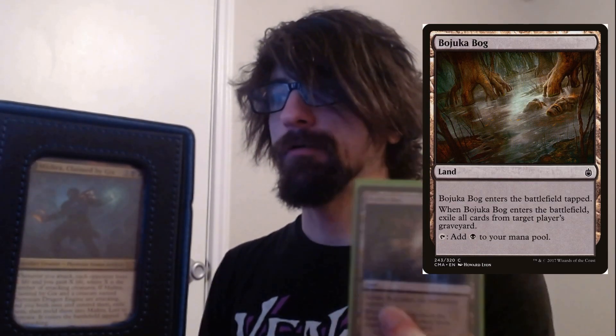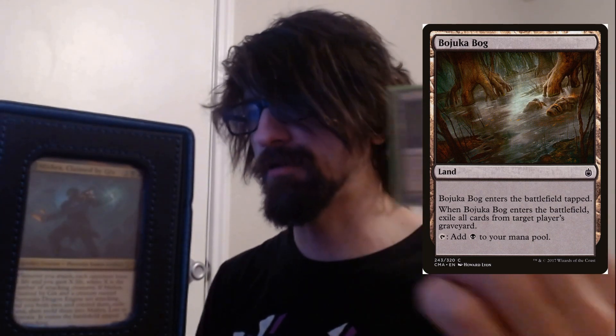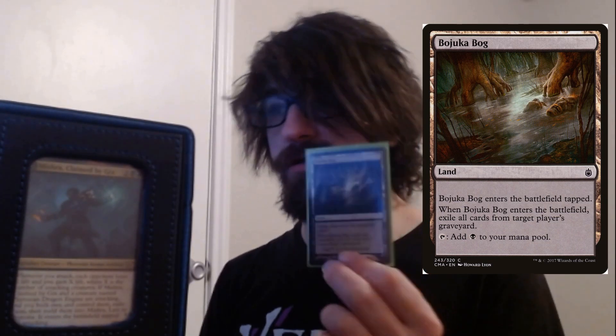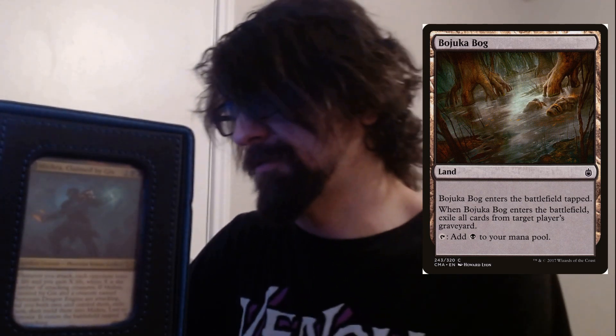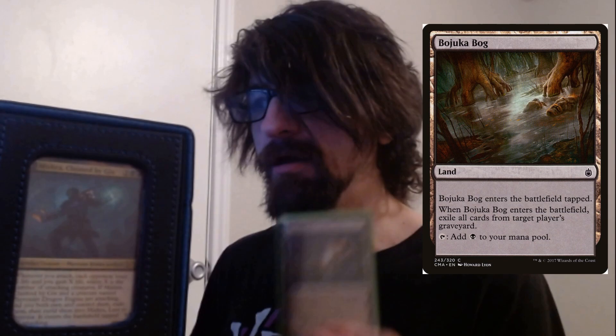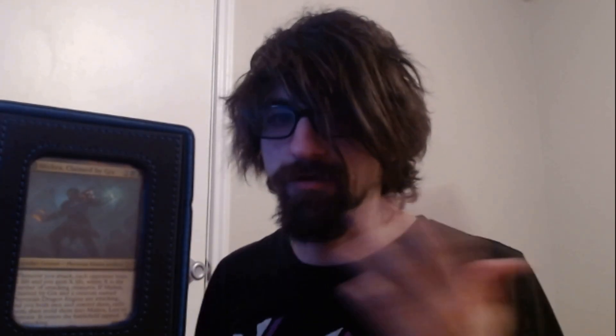We have Bojuka Bog. There's a second win condition in this deck outside of Mishra — we'll talk about it in a minute. This deck can mill your opponents' decks out pretty easily, and you can punish them with Bojuka Bog by exiling their graveyard. It also taps for black, so it just makes sense to have it in the deck.